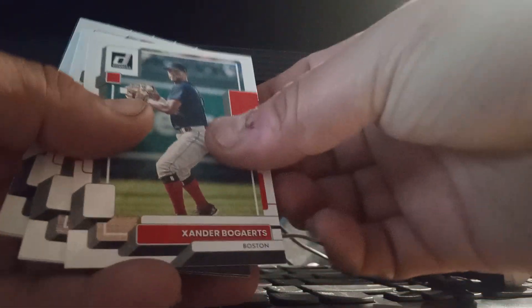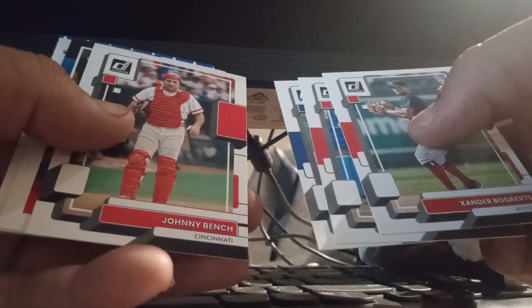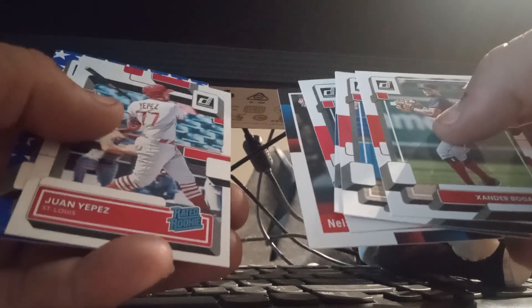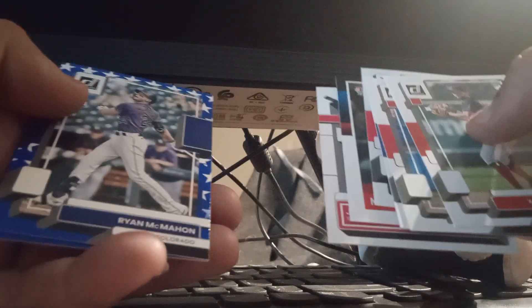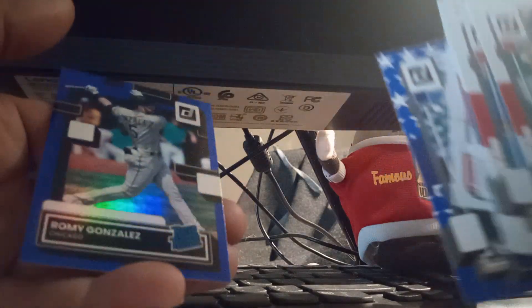Here we go. Donruss hobby: Bogaerts, Ryan Zimmerman, Adolis Garcia, Johnny Bench, Nelson Cruz, one Yepes, Ryan McMahon at the pennies day, and Roman Gonzalez — a ready prospect. Not the greatest pack there but it is what it is.